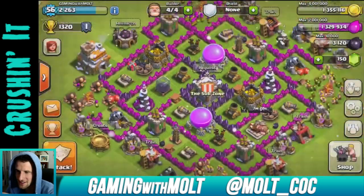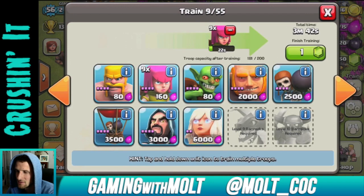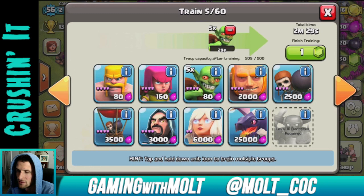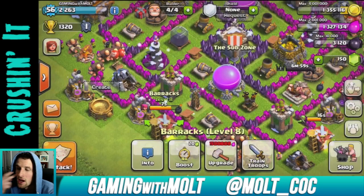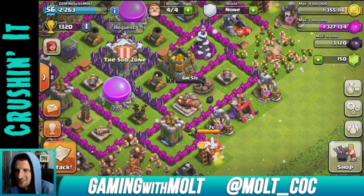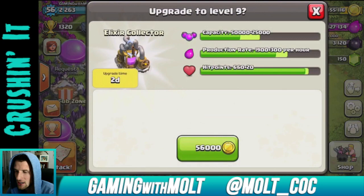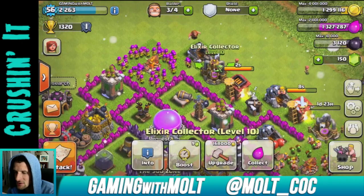Alright, we're just going to go ahead and surrender. I just got 86,000 elixir for practically nothing. I'm going to train up some troops — I don't really care about the exact numbers. Now we only need to find a raid with about 180,000 elixir, which will definitely be a lot easier. Why don't we go ahead and upgrade a couple of collectors? That one was level eight, that one was level ten.